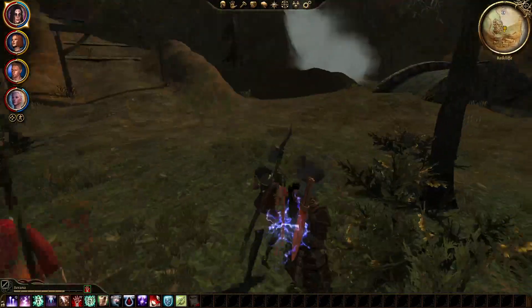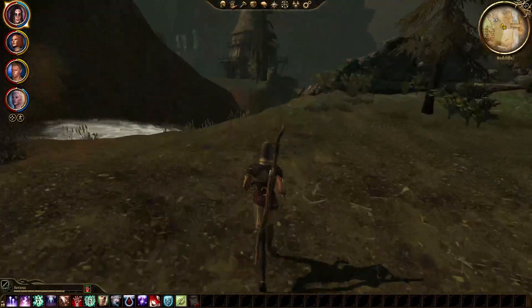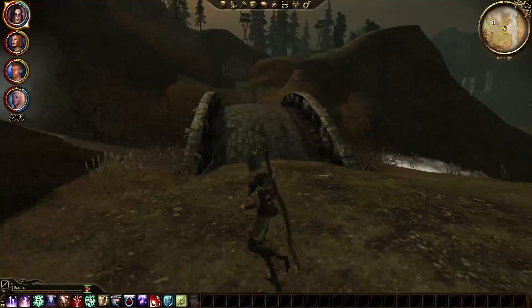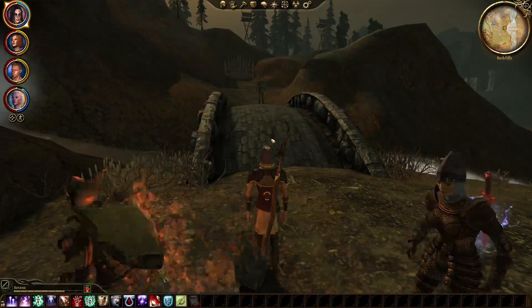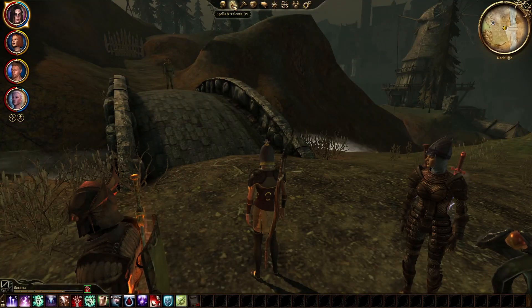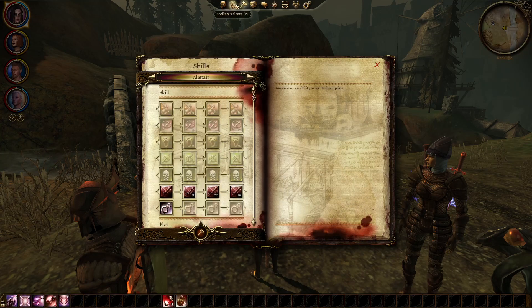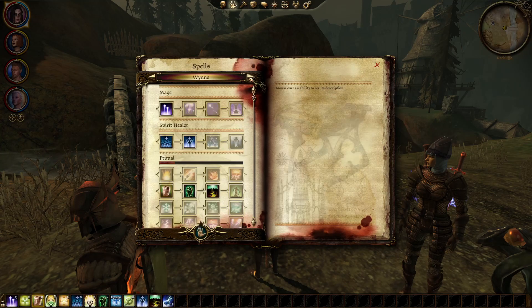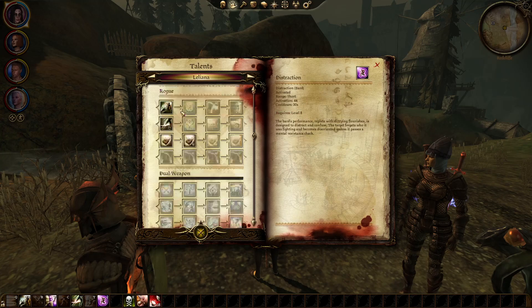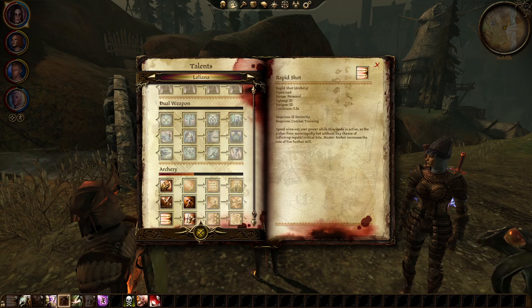Here we are — the village of Redcliffe. Oh no, he's here to kill us. Are you guys ready? What skills — spells, apparently — is Leliana using? They're all down here. She's got some passive ones too — one, two sustained.